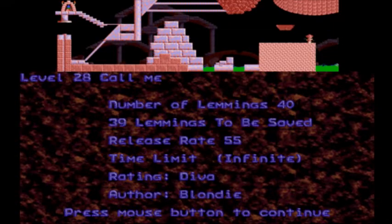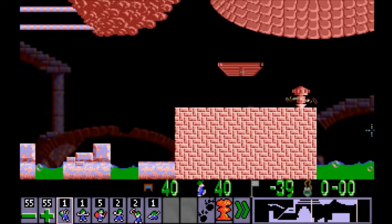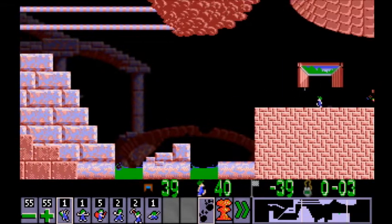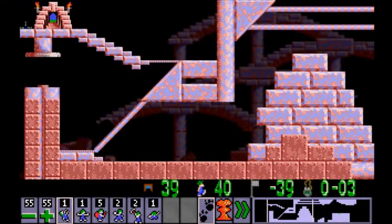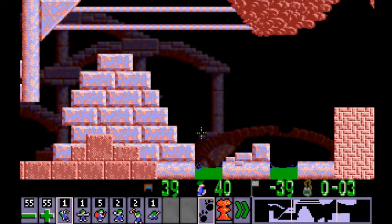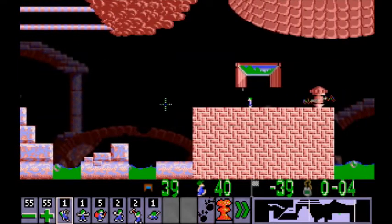Actually, both levels have been enjoyable. The first one was just probably a back route. Level 28 — 'Call Me.' Don't you mean call me? Maybe. This is by Blondie. Once again, we can kill one Lemming, and we've got a 55 release rate. Our favorite pink fire hydrants are back here to slice us up. They do like pink fire hydrants. But we start going this way — cool. Got quite the contraption here. Masher's gonna be a problem for any climbers.